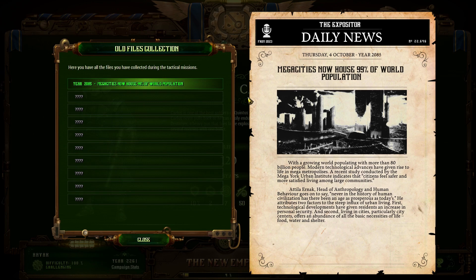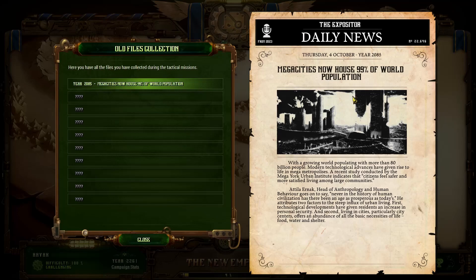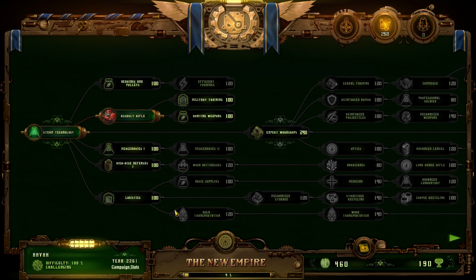Year 2085. With a growing world population of more than 80 billion people, modern technological advances have given rise to life in mega metropolises. A study by the Mega York Urban Institute indicates citizens feel safer in large communities. Never in the history of human civilization has there been an age as prosperous as today's. The current year is 2261, so this is about 200 years ago.